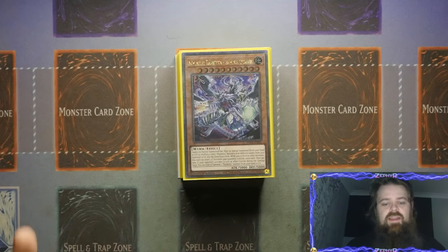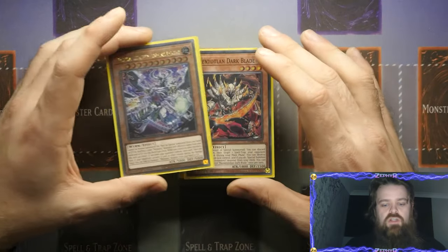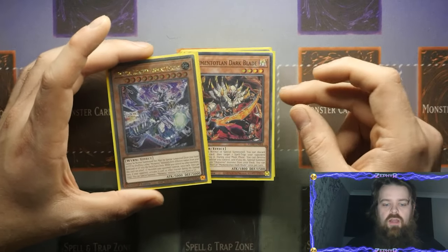What's up YouTube, Del here from Zephyr, and today I am bringing you an update to Memento. It's technically called Mementiles, but referring to it as Memento is basically a little bit better. These cards look absolutely amazing because they're all bone creatures of some of the classic Yu-Gi-Oh monsters, which is why I really do like the look of the deck.